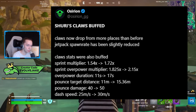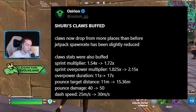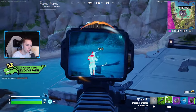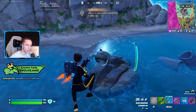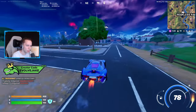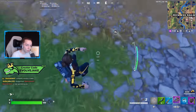As a recap: you now sprint faster with these claws in both regular mode and overpower mode. When you activate overpower mode it lasts longer, and when you do the dash you go further, faster, and do more damage than before. I think this is a pretty massive buff to the Shuri claws especially for mobility. I didn't even know the overpower made you literally run twice as fast — I thought it was just unlimited sprint — but twice as fast is kind of crazy.